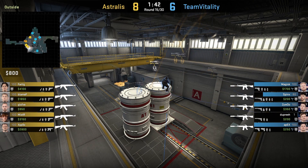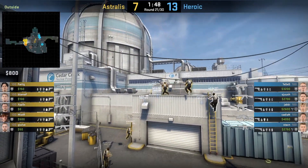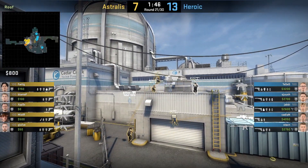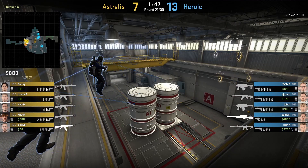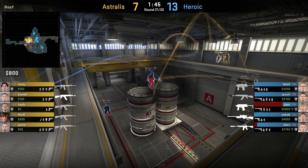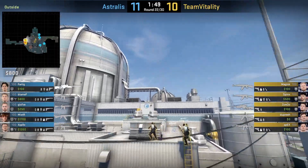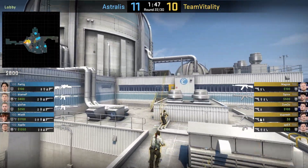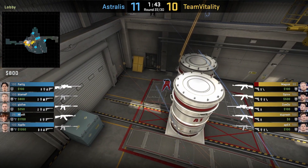The first trick is a nade stack that teams are doing at the start of the round on T sides. They nade stack the top silo of the upper site as CTs drop down from heaven onto it in order to get to top hut. You punish the CTs for doing so and deal really good damage or even get a frag. A lot of pro teams have incorporated this nade stack — I'm going to link previous coverage below in the description.